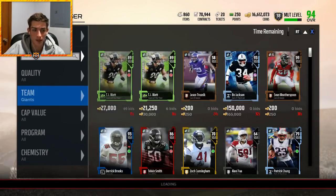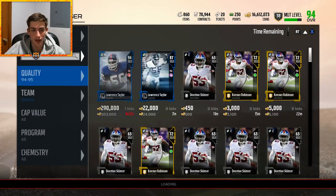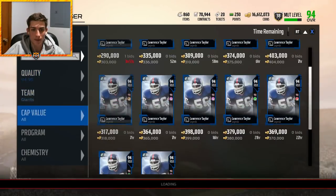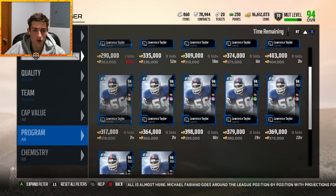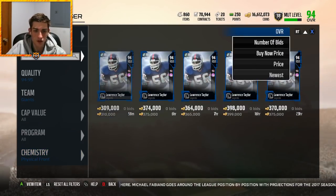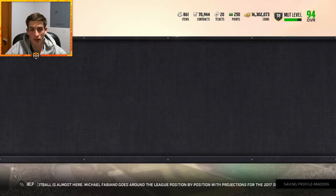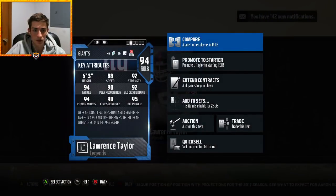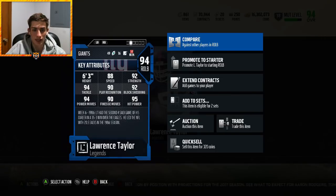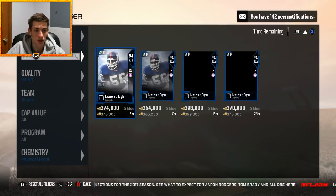Starting the real part of the defense with the linebacking core. This is a familiar face — I did sell him because I knew his price would plummet and it did — but I'm going with a personal favorite: a New York Giant legend, one of the most dominant players in NFL history. I can pick him up for 310k — a pretty solid price. He's going to be playing right outside linebacker. I'm super excited — 88 speed, 94 power move, 92 block shed, 95 hit power, 90 finesse move, even some zone coverage. Fantastic card, will be rushing the passer.